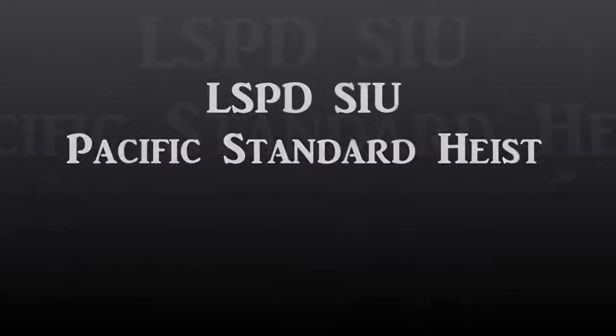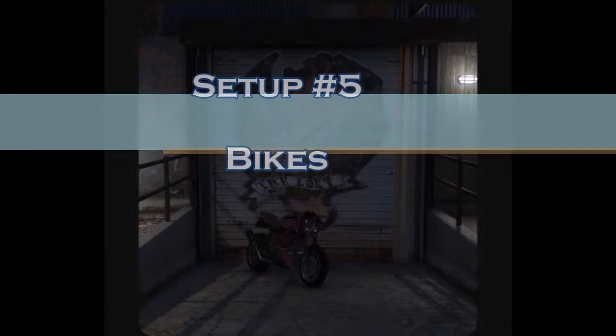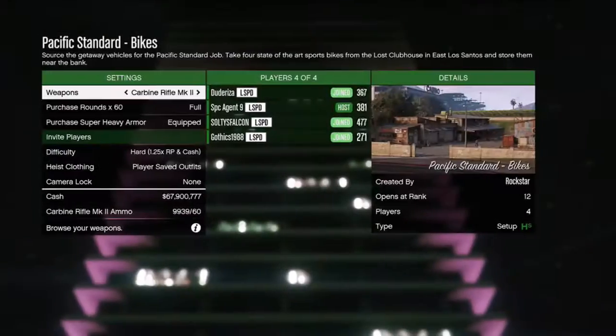This is Special Agent 9 of the LSPD SIU. Today I'm going to show you how to do the fifth and final setup of the Pacific Standard Job: Bikes.